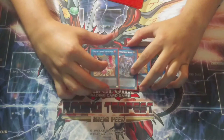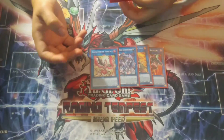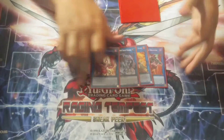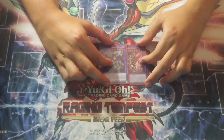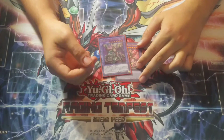Phoenix is amazing — best generic Link 2 in the game in my opinion. Just outs flood gates, outs back row, really good. And then finally we have the Super Poly targets, which are Starving Venom and Dragostapelia. These are really good.